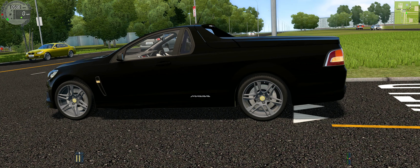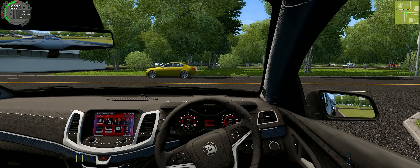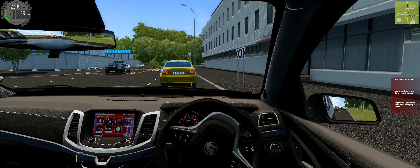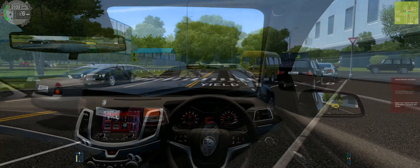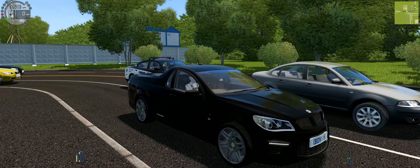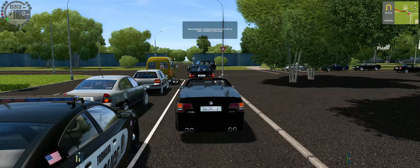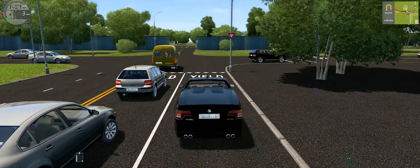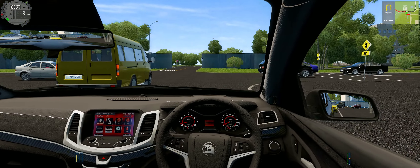Since this is rear-wheel drive, that means I have to — by law — do this. While I'm waiting, I'll show you the exterior of this car. The exterior is, once again, modeled quite nicely. It's obviously a ute, and it has a big V8 directly from GM. It is modeled pretty nicely, but I think the interior looks like it has a better model than the exterior.